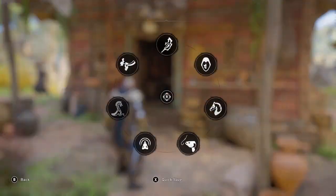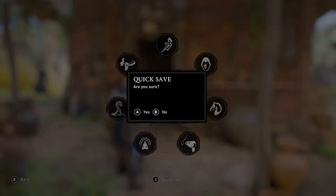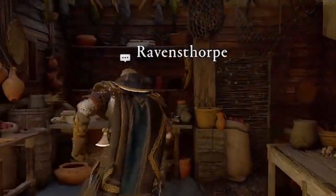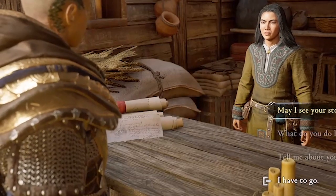Welcome to Assassin's Creed Valhalla. Amber here with a Merchant Glitch. So how this works is save your game before going into the Merchant, and then we're gonna take note of which runes are on offer.